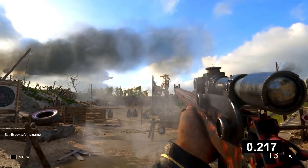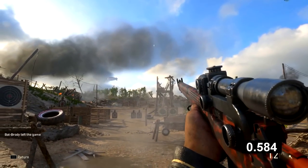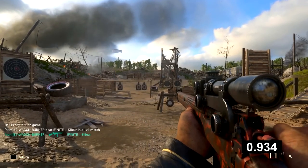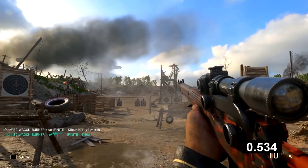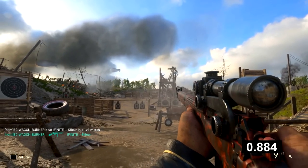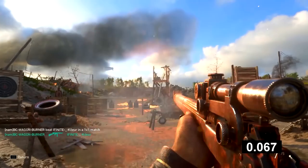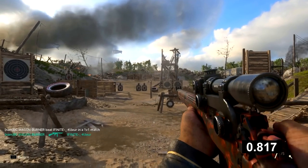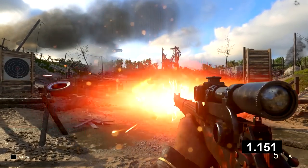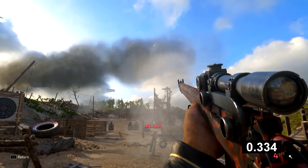Looking at the Lee Enfield now, this gun actually has a pretty good fire rate. The counter goes up to about 1.1 seconds, making it actually faster than the Kar98k — this was news to me. I always thought the Lee Enfield had a slower fire rate, but testing it here shows it's faster by about 100 milliseconds. So the ranking is: Lee Enfield at ~1.1 seconds, Kar98k at ~1.2 seconds, and Springfield at ~1.3 seconds — and remember, this is all with Rapid Fire equipped.